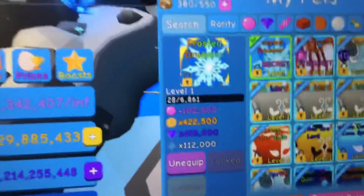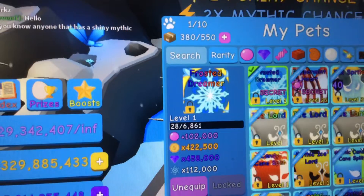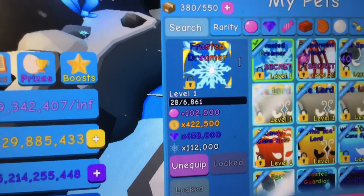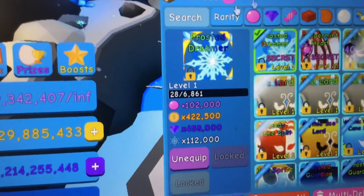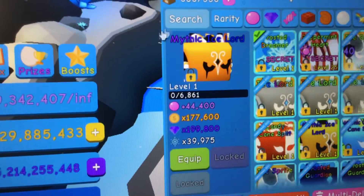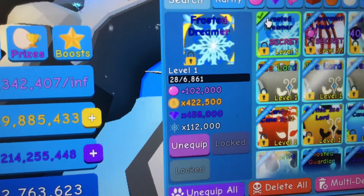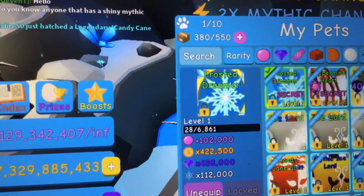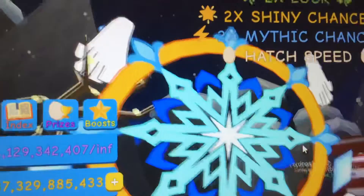Hey guys, welcome back to another video! So today I just hatched the Frost Dreamer about an hour ago and I am so happy. I hatched this without an auto clicker, so I hatched it in like 20 minutes — both of these. I'm really happy that I hatched this; this is my second secret I've hatched. I'll zoom in on it — it's one of my favorite secrets, I think it looks so cool.